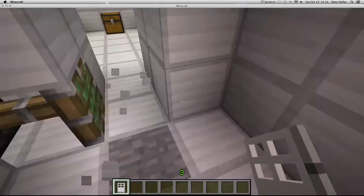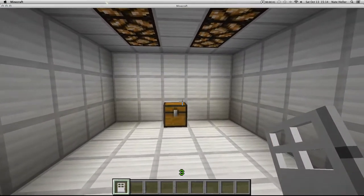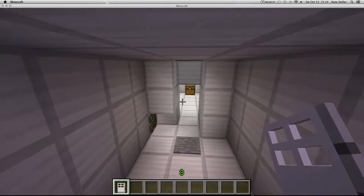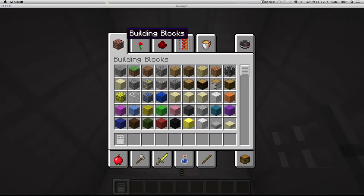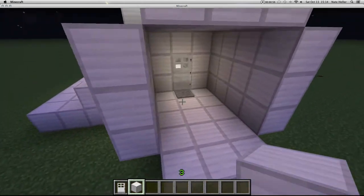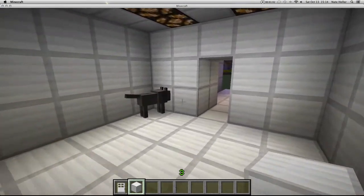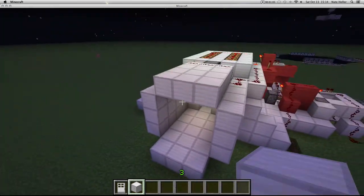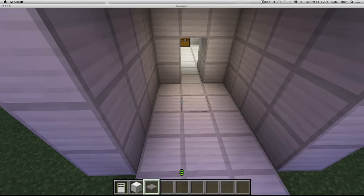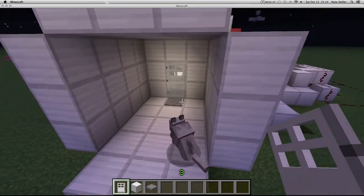So what we have is a nice little alarm system. That pressure plate activates about five different things. So, pressure plate placed right here activates so many different things, and I am just going to run you through what those things are.